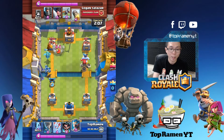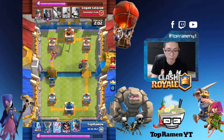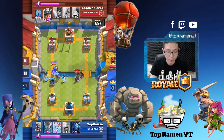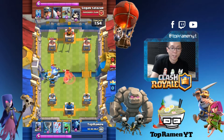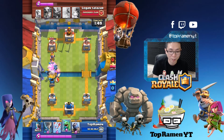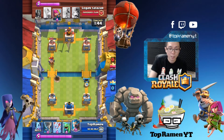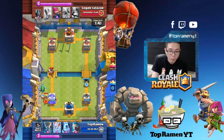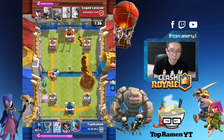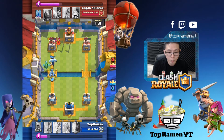I used my Baby Dragon to distract the Executioner, my Ice Golem to kite away the Skeleton Bomber, and my Minions to deal with the Miner. Now I have a counter push with the Mortar, Baby Dragon, and one-HP Minions. He totally whiffs his Rocket here — even if he had hit it, that's six elixir for four, so I'm totally in the lead. I kite him back into my battle area and get some good chip damage. The Mortar launched three times, and on the other side he's already at half HP.